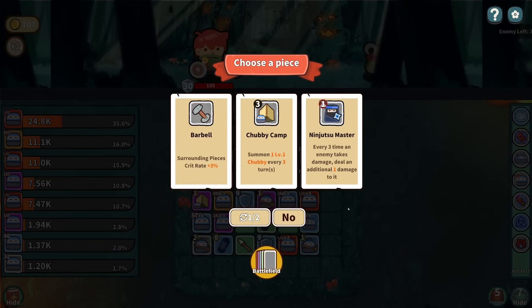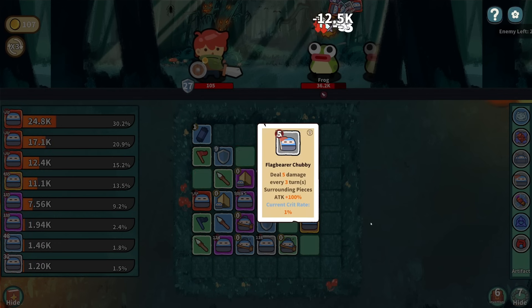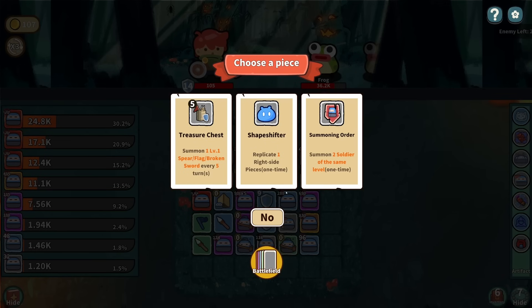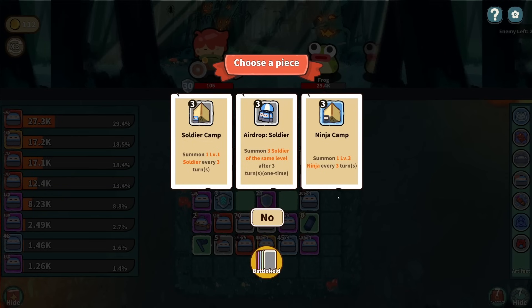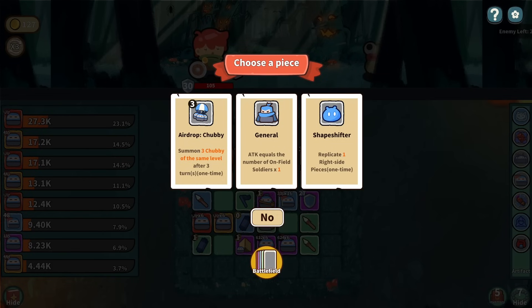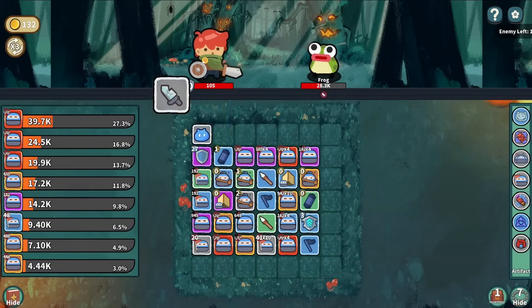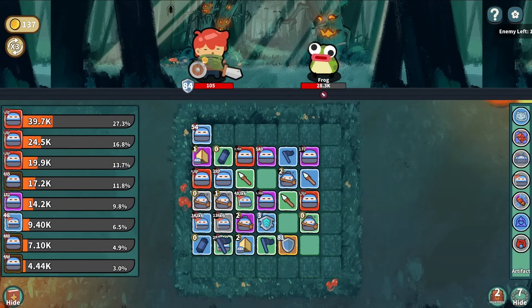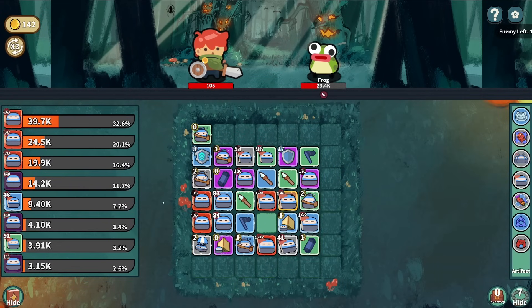That's damage when it lines up like that. Green Flag - great. I guess we'll take a Shapeshifter, we'll probably end up selling whatever it makes. Ninja Camp - no thank you. Actually, I keep doing that too fast - I should just take it so I can sell it, but I keep acting too quickly. We'll take the broken sword again, it's free. Take the Chubbies, just make more Chubbies.